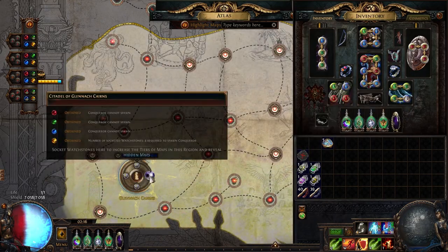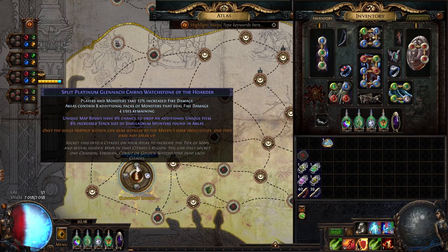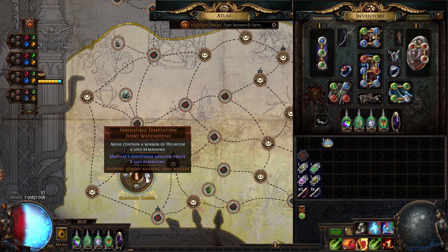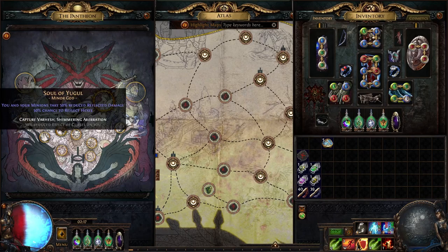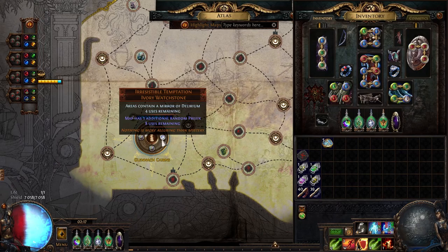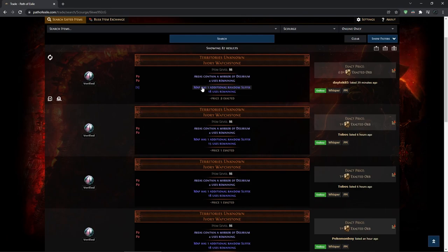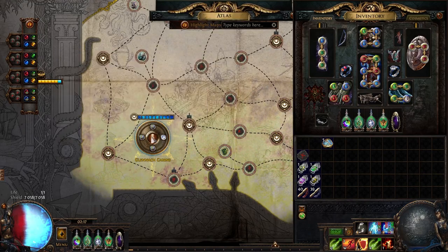With the Mirror of Delirium watchstone you have to watch out because it adds a prefix, and that prefix can be reflect. Because I rolled the reflect sextant I don't have to worry about it, but you can also use a flask with reduced reflected damage taken, or even go for the Pantheon. Otherwise you might want to use watchstones with 'map has one additional suffix instead of prefix' if you don't want to get reflect from time to time.